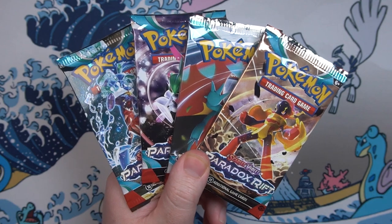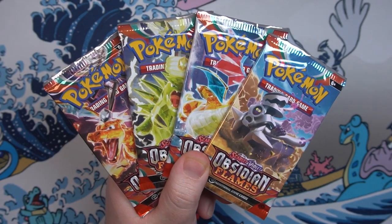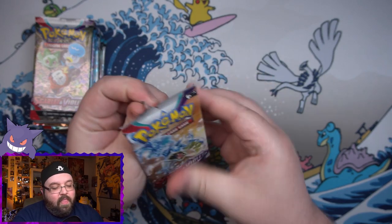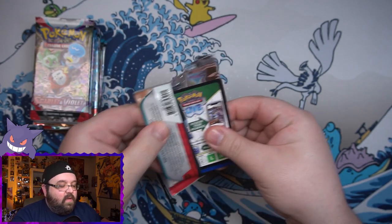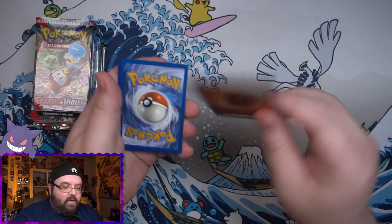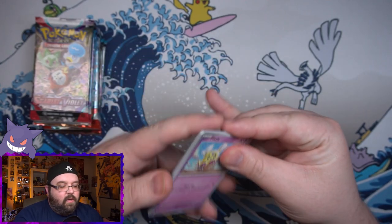Now on to the packs — we've got four Paradox Rift, four Obsidian Flames, and last but not least three Base Set Scarlet and Violet. I looked around and I didn't see a code card in the box. I don't know if you were supposed to get one, or if I've just misplaced it and it flew around the room somewhere, but if I find it I'll do some kind of giveaway. For the packs we will go ahead and open them in the order they were released: Base Set Scarlet and Violet, Obsidian Flames, and then Paradox Rift.